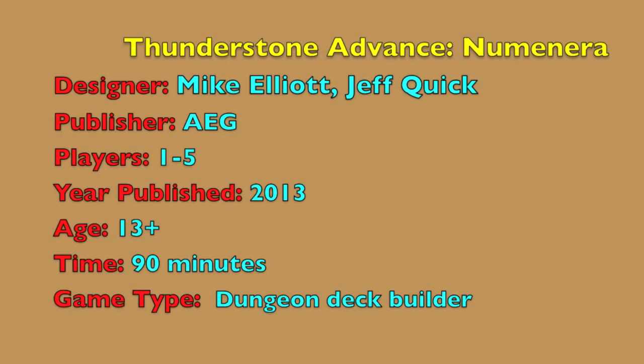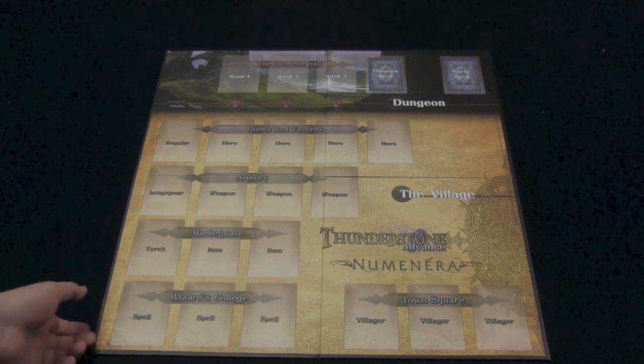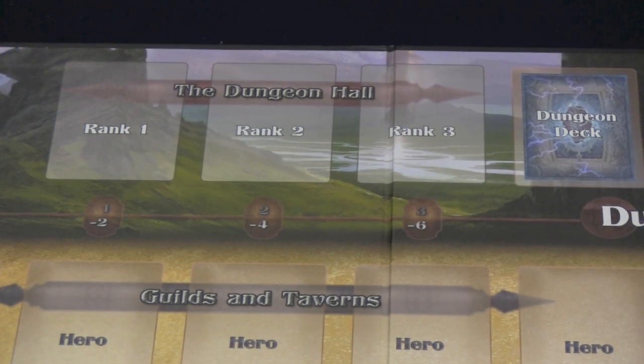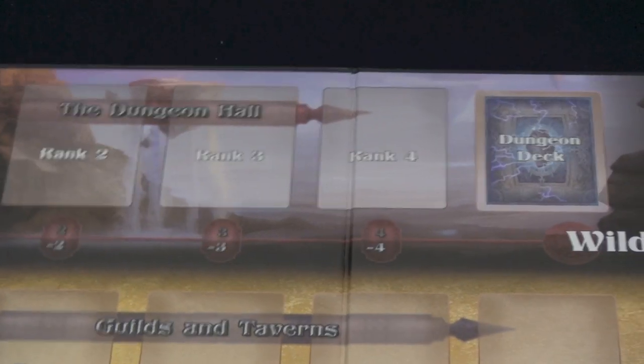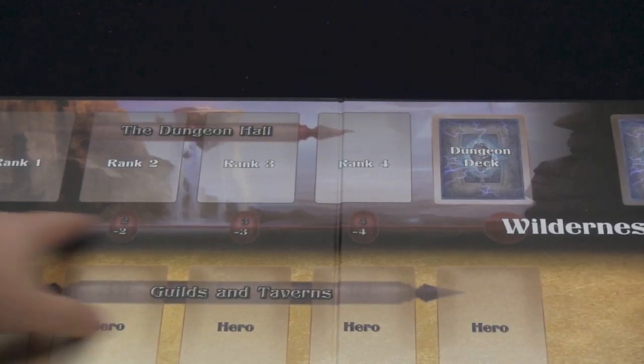Let's see what's included in this box that is different than Thunderstones that came before. First thing we have is the board. It's a two-sided board. You have the dungeon board, where the main difference is in the ranks — the dungeon board has only three ranks, with darkness one, two, three, and a penalty of minus two, minus four, minus six. While on the other side, the wilderness board, you have a four-rank dungeon but it's only minus one light for each one.